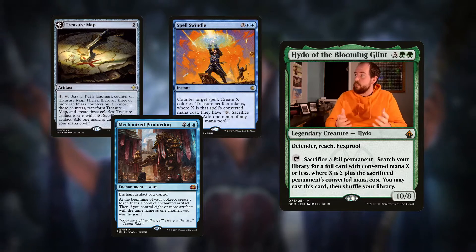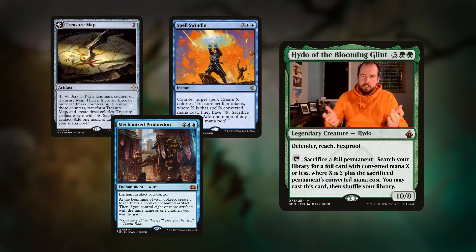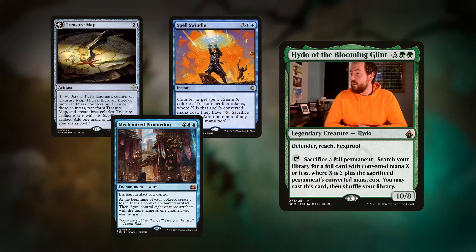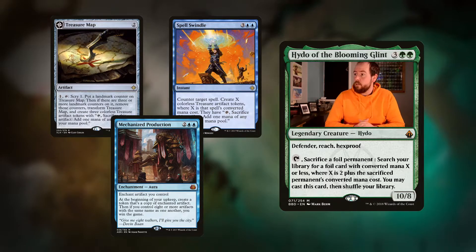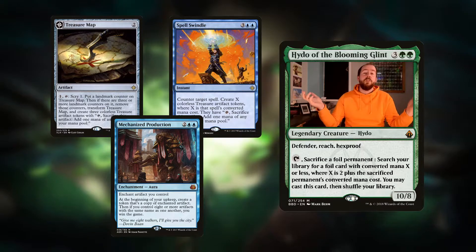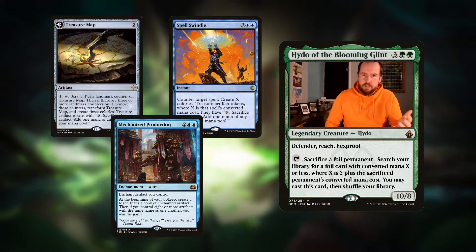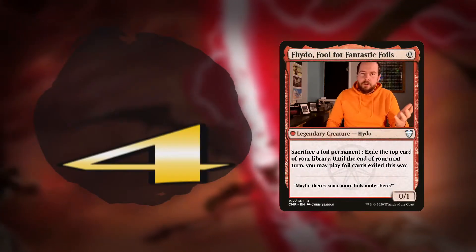Spell Swindle is five mana for an instant - counter target spell, create X colourless treasure artifact tokens where X is that spell's converted mana cost. Obviously you get double them, so if you counter an Ulamog, you're going to be getting 22 tokens. Really, really powerful. Finally, Mechanized Production is four mana for an enchantment aura - enchanted artifact you control. At the beginning of your upkeep, create a token that's a copy of the enchanted artifact. Then if you control eight or more artifacts with the same name as one another, you win the game. Works excellently with our treasure theme, and if you wanted to go heavily into the artifact synergy route, this is a really cool win condition.